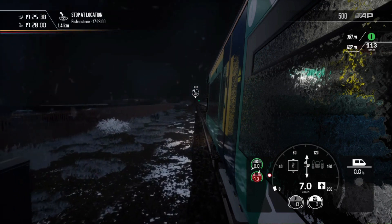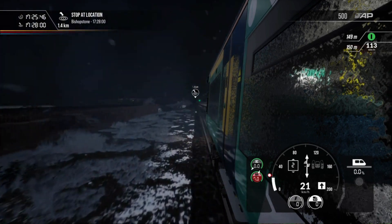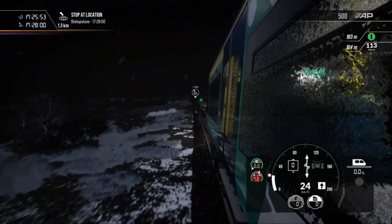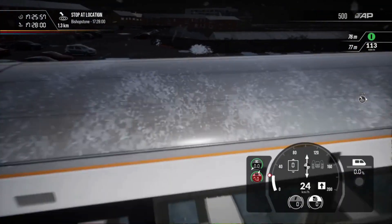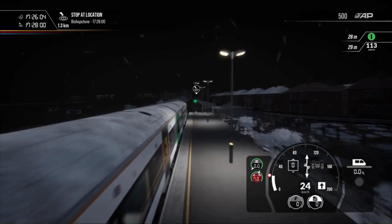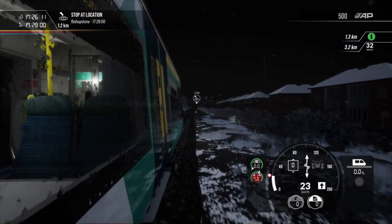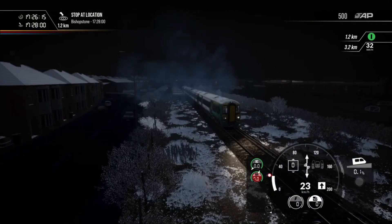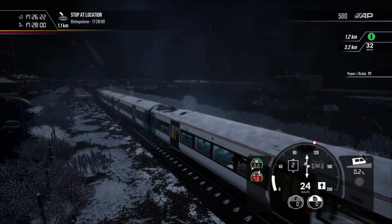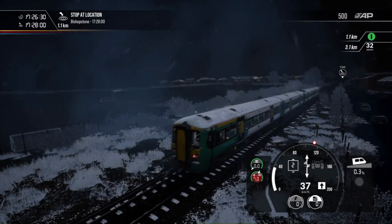My first stop on the route is Bishopstone for 17:28. I did pre-record this, but I overshot Bishopstone — my fault. As the snow is falling, let's set up our other camera angles. Now look at that, look at the snow just forming on the train. Once there is at least a full bar of snow for the East Coastway route, there will be complete snow on top of this train, and it is gorgeous. Get this train going a little bit faster now — you can see it all forming on the top and of course all around Seaford.